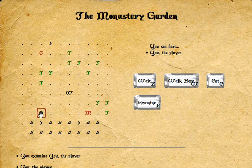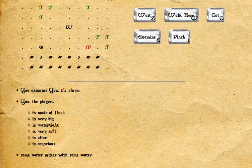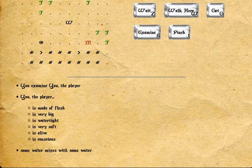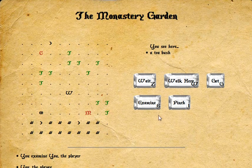It looks like the screen doesn't quite match everything. Well, that's just Howdy Doody time. You examine — you, the player. You, the player, is made of flesh, is very big, is watertight, very soft, alive, and conscious. So yes, I guess that's stuff that happens.